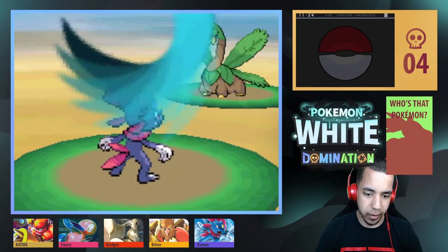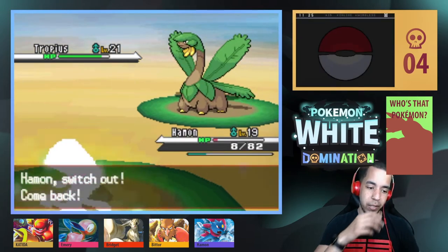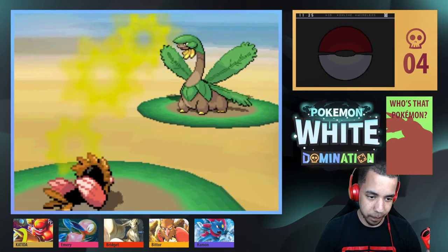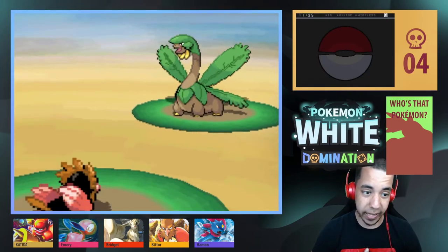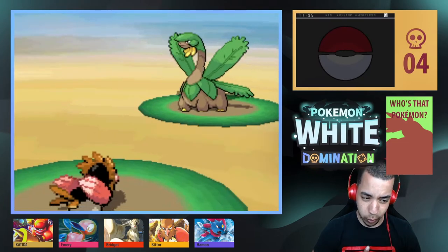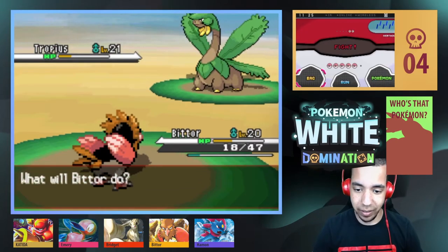Tail Slap. Don't hit yourself in confusion, please. Alright, let's switch back out to Bittor. I'm trying to solely use these guys — these are the only ones I want to use this episode. Special defense fell. I should be a pro at using Acid by this point. I'm pretty sure Bittor is going to evolve soon. What is up with these guys hitting themselves? Alright, I guess I'm going to heal.